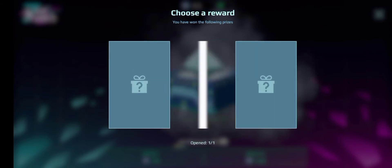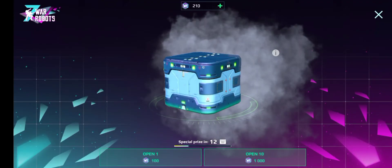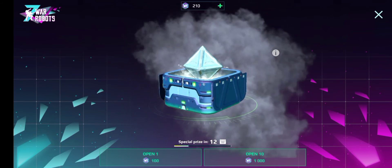Oh, golden Devastator components — please get one of them. Are you joking? It's a scatter. That's so unlucky. Right, this should be the guaranteed prize. I've never seen this before, so it'll be interesting to see what happens.